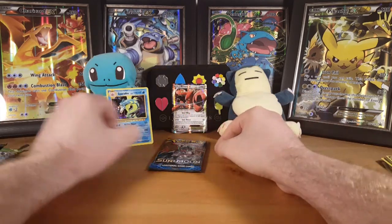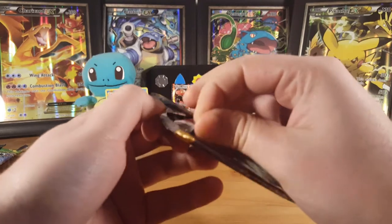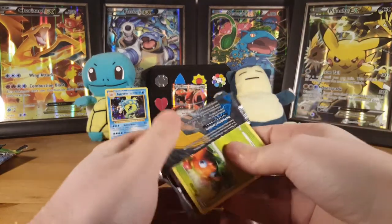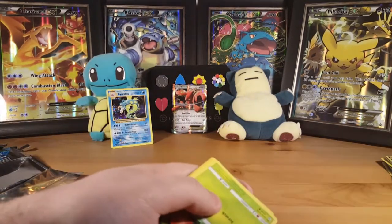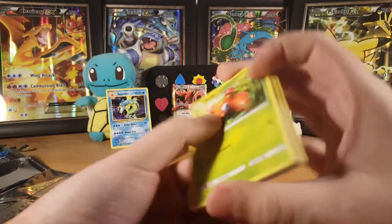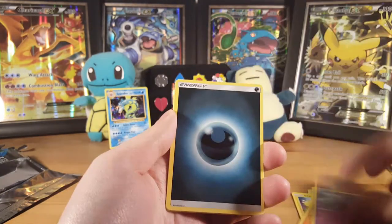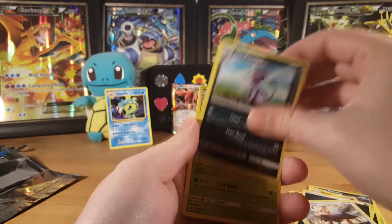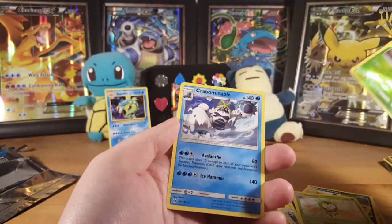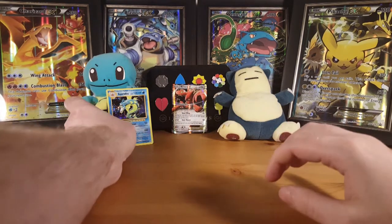Gyarados holo and two reverse rares so far — pretty decent. You're a water Pokemon, let's put you over there with Squirtle. Hopefully we've left the best till last — Sun and Moon, can we get a secret rare? Kicking off with a Paras, Jangmo-o, Alolan Rattata, Rowlet, Mareanie, an Energy, Purrloin, Alolan Persian, Dartrix. The reverse is a Grubbin which is only a common. The last rare of this opening is a Crabominable, which is a non-holo.